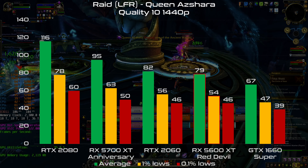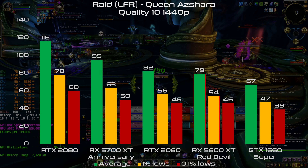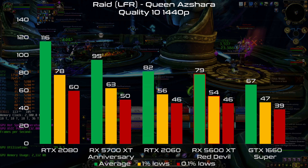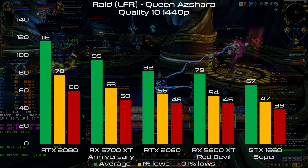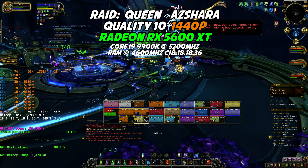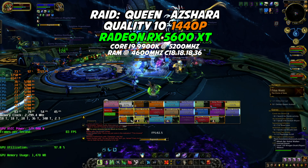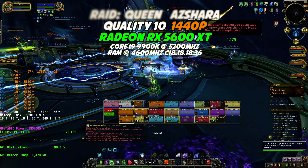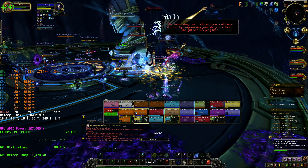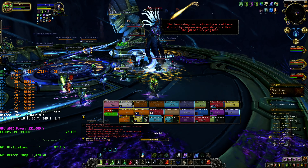With Far Cry New Dawn, at 1080p we have 131 fps on average and 110 fps minimum — once again the RTX 2060 is 10% behind. At 1440p, with an average of 98 fps and 78 minimum, this card is performing quite well, but this time head to head with the RTX 2060.